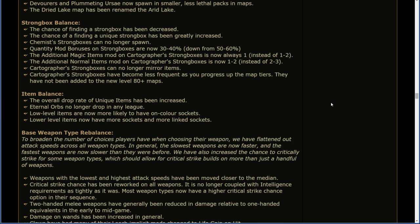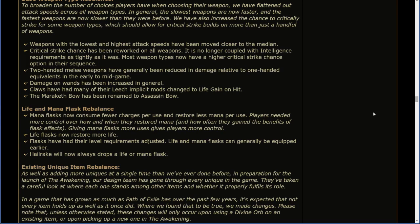Base weapon type rebalance. To broaden the number of choices players have when choosing their weapon, we have flattened out attack speed across all weapon types. In general, the slowest weapons are now faster, and the fastest weapons are now slower than they were before. We've also increased the chance to critically strike for some weapon types, which should allow for critical strike builds on more than just a handful of weapons. Weapons with the lowest and highest attack speeds have been moved closer to the median. Critical strike chance has been reworked on all weapons — it is no longer coupled with intelligence requirement as tightly as it was. Most weapon types now have a higher critical strike chance option in their sequence. Two-handed melee weapons have generally been reduced in damage relative to one-handed equivalents in the early to mid-game. Damage on wands has been increased in general. Claws have had many of their leech implicit mods changed to life gain on hit. The Maraketh bow has been renamed to Assassin Bow.